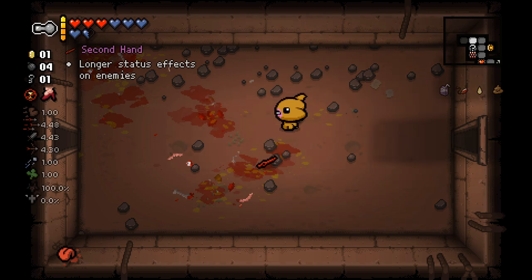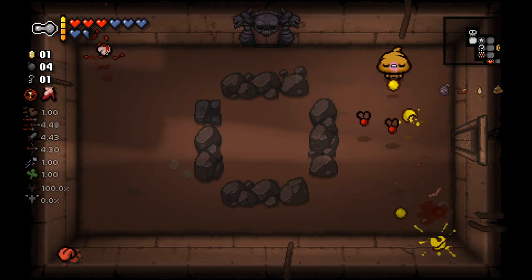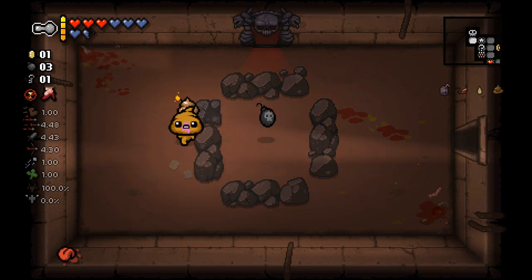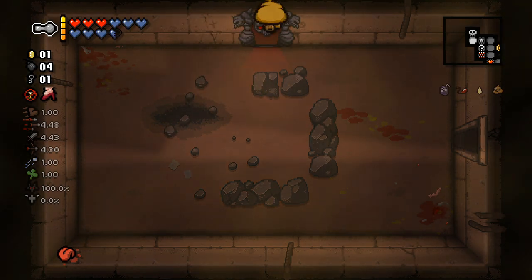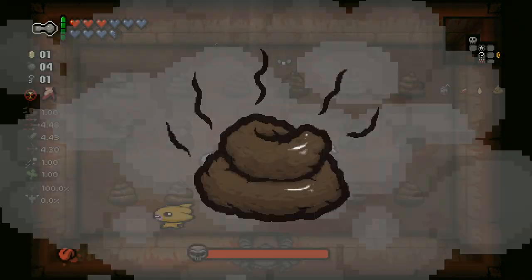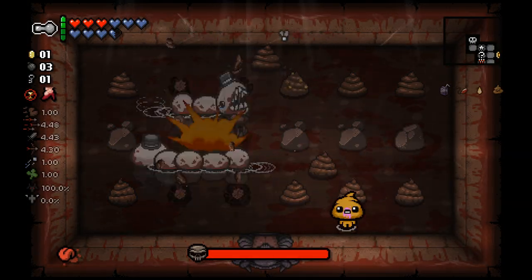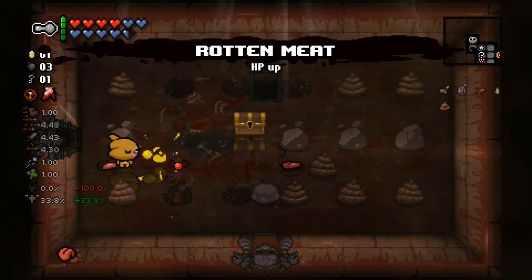When using Hagalaz, all the rocks disappear. And if there is a crawl space, it'll show up immediately. If there are Tinted Rocks, they will show their rewards. If there are super secret cool rocks, they will also explode immediately. Larry Jr. also does not care about Flush. However, they are quite weak against bombs, as you can see right there, and fortunately both of them decided to work with me.